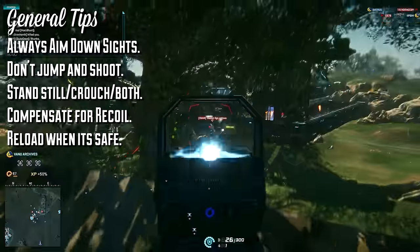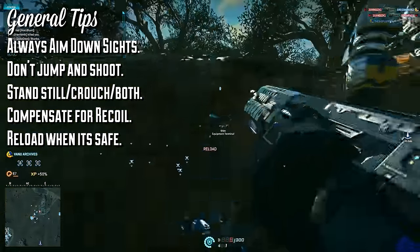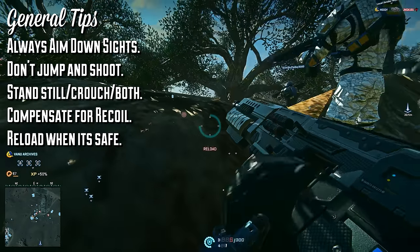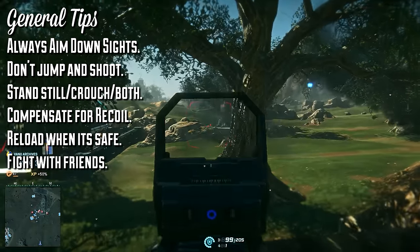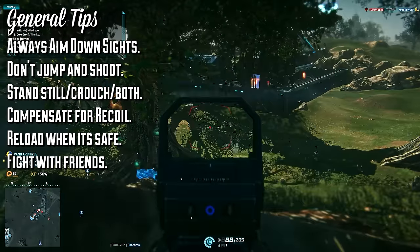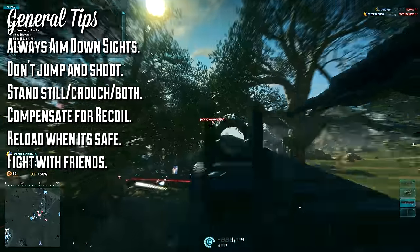Don't reload after every kill. Remember that this weapon has insane reload times, and reloading after every kill is just a bad habit, so take advantage of the weapon's high capacity and wait to reload until you know you can pull it off safely. Lastly, and maybe most importantly, fight with friends or random allies. The Gauss Saw can be a great support weapon thanks to that high damage and magazine size, so if you just clip an enemy with a single bullet, you'll give your allies a good chance of finishing them off.